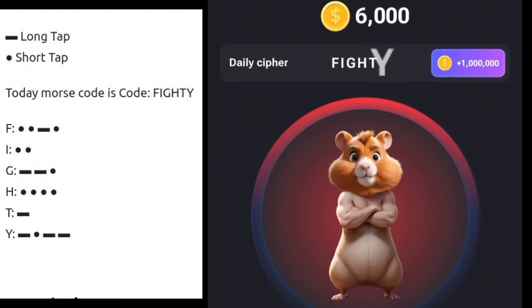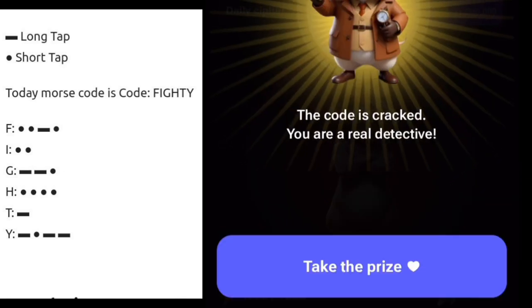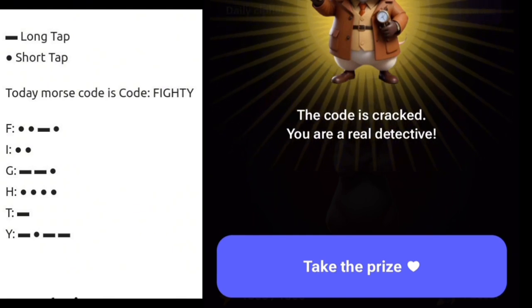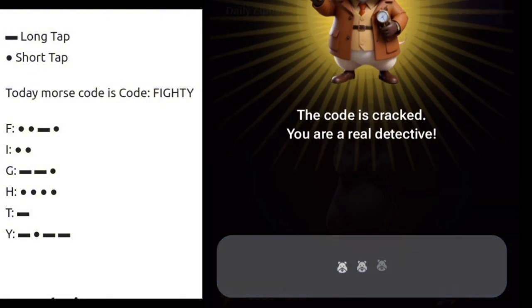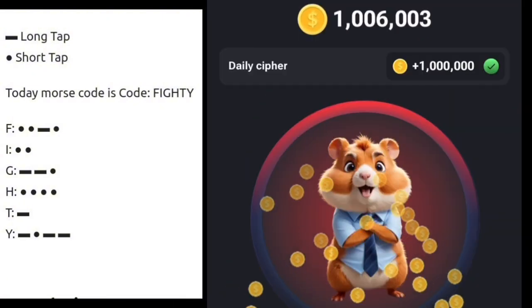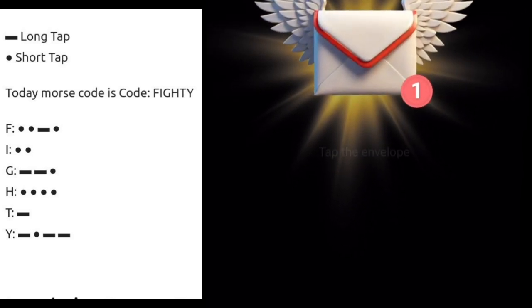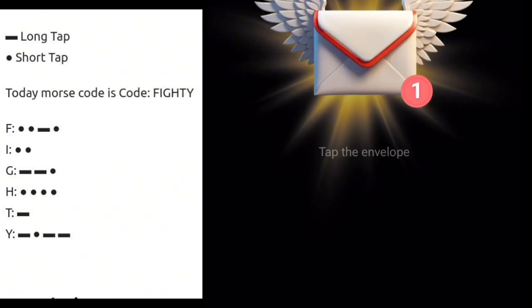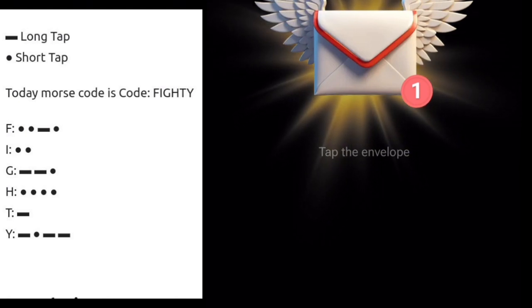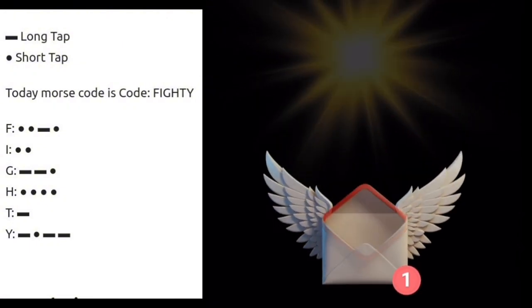We've completed this daily cipher — the code is cracked. You can see they've rewarded me with 1 million Hamster Combat coin. We've successfully done our daily cipher for today, August 29th, 2024.